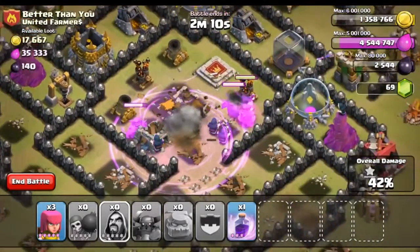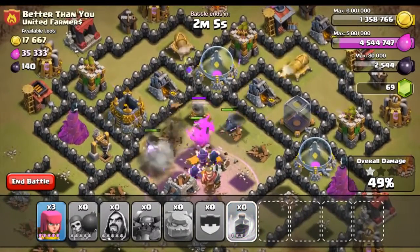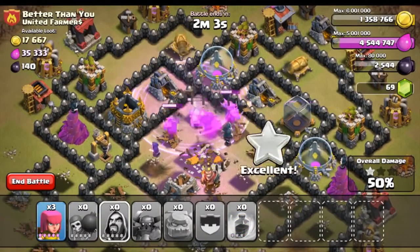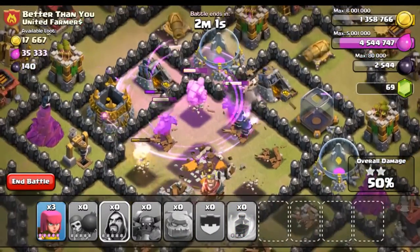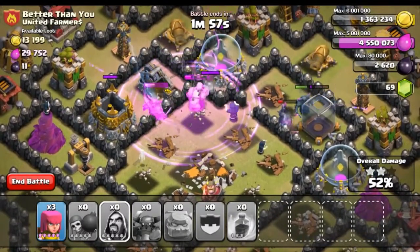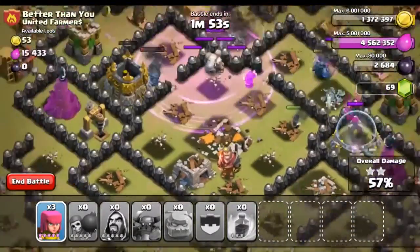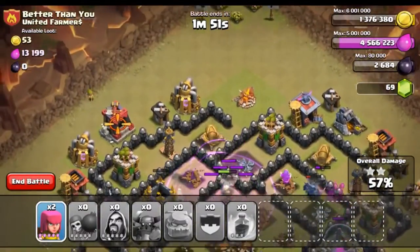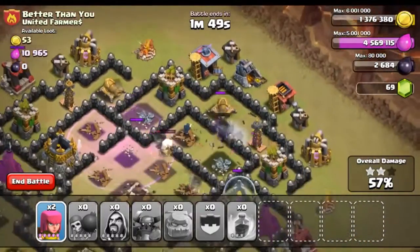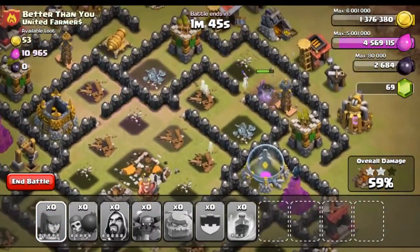They're going to absolutely demolish that king — boom, one shot, no big deal. We still have a ton of our PEKKAs up. This raid is going absolutely perfect — all of our troops are in the center. Let's go ahead and rage the rest of them right there. They are absolutely doing work. We still have one golem with about half of its health left and a lot of our PEKKAs are still up, plus some wizards.